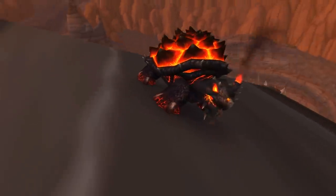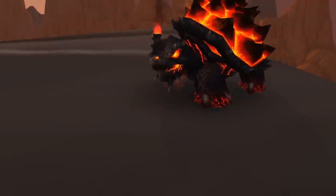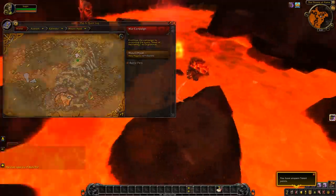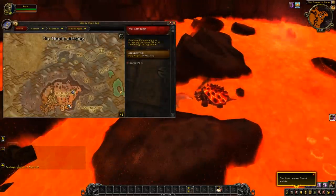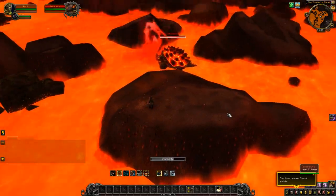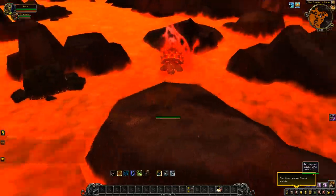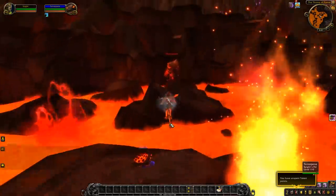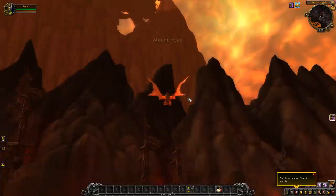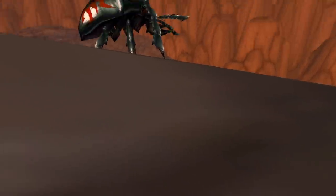The next pet is Terrorpene — a molten-looking turtle. If you're running a red or fiery transmog, this is a great matching pet. It is a rare spawn found in the Sulfuron Spire area of Mount Hyjal, directly outside the Firelands. No prerequisites — just head there and check the molten area. It has a six-to-twelve hour respawn timer, so it may take a while. Check war mode and non-war mode, and eventually you'll find it. The tame itself is straightforward at high level, though lower levels might need to watch for an interruptible cast.